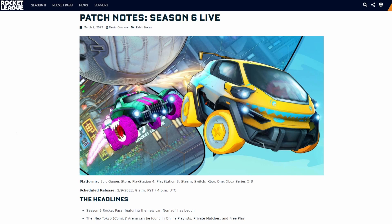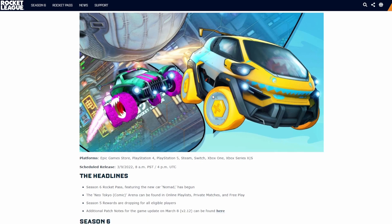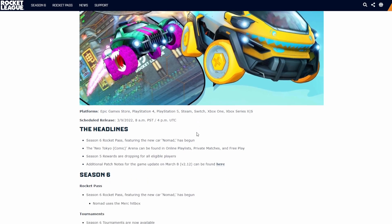The Nomad looks very similar to the Scarab in my opinion, but apparently it's got the Merc hitbox — I'm not too sure whether it does or not, but that's what I've heard. It's got very interesting wheels on that one, I quite like them. I think this is the Nomad GXT in the picture because it's got that little bank burner bumper. I'm not a massive fan of the car, I don't think I'll use it.